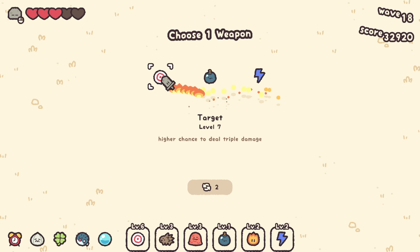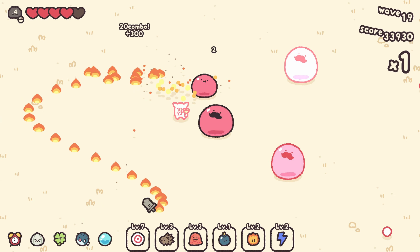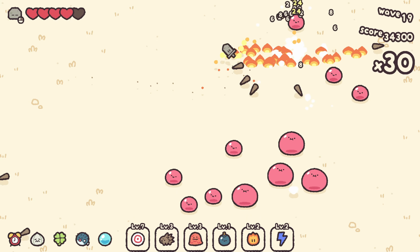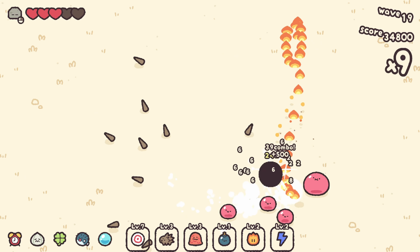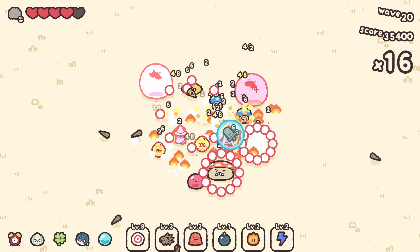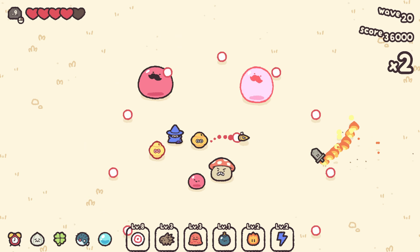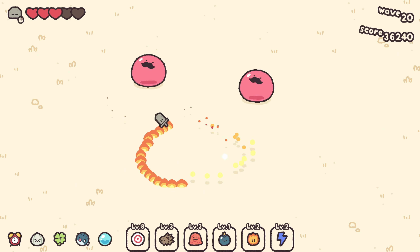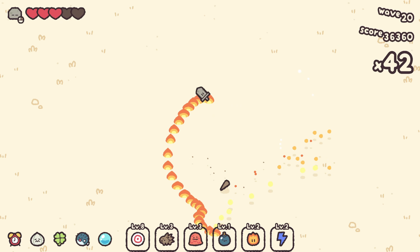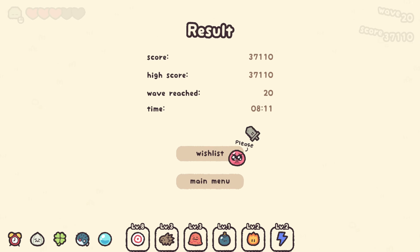Becoming invincible briefly every 10 seconds sounds smart — give me that. Every 10 seconds of invincibility means I can get away with some stupid plays. Those guys are getting ready to attack, but I've got that brief invincibility so I'm going right in. Level eight is the max for that. We've got rocket boys — the honeycomb teapot guys that shoot rockets — and clouds that do electricity. Those are the scariest. It's just my own stupidity that gets me. That was 20 waves.